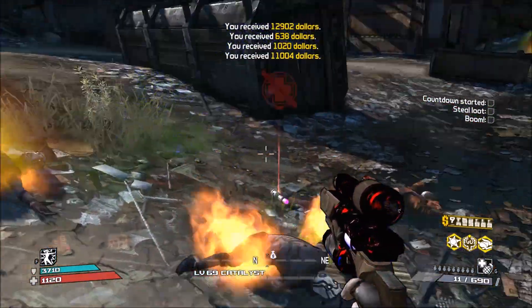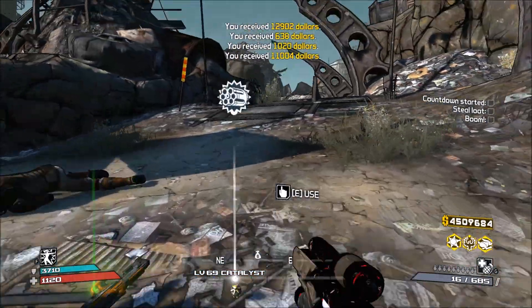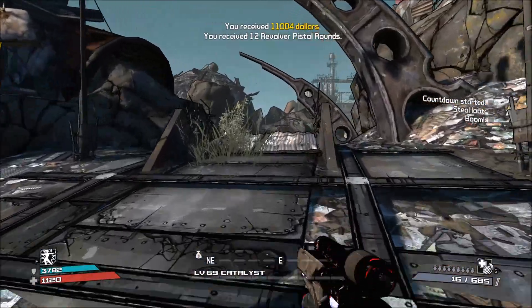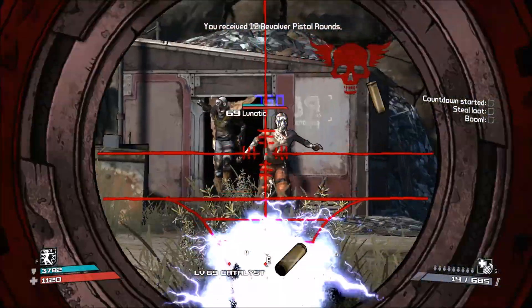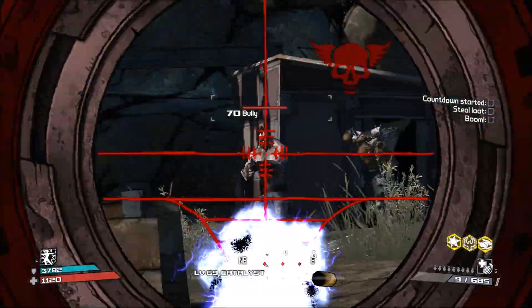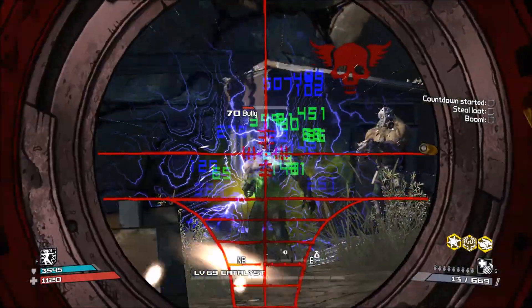The multiple projectiles fired and the fast reload speed of repeaters make this one of the most dangerous weapons on Pandora. If you don't know how to actually obtain pearlescents, they're only obtainable within the Secret Armory of General Knoxx DLC. This particular pearlescent has a chance to drop from Badass Defenders and Badass Infantry, and like all pearlescent weapons the Nemesis can also be dropped from Craw and found in Crimson Lance weapon chests.